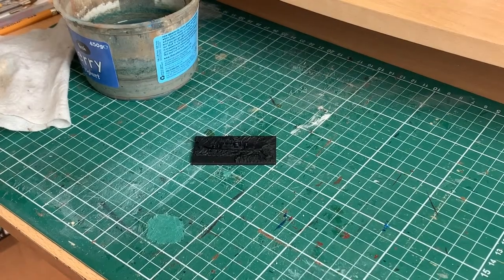Hi guys, welcome back to the workbench. We're going to be looking at painting the ships — the fleet today. When I finished the last video, I had attached all the ships to the bases, left a little space for the name tag, and textured the bases with some polyfiller creating that wave effect or sea effect we were looking for. The filler was probably finished one evening and I picked them up the next morning — about 12 hours — and they were dry.